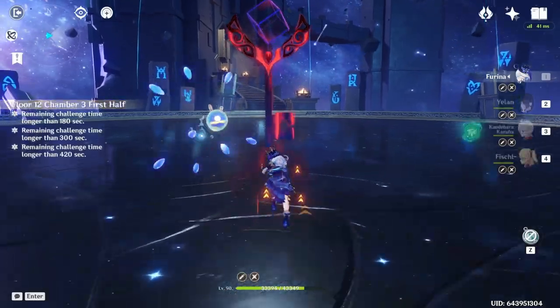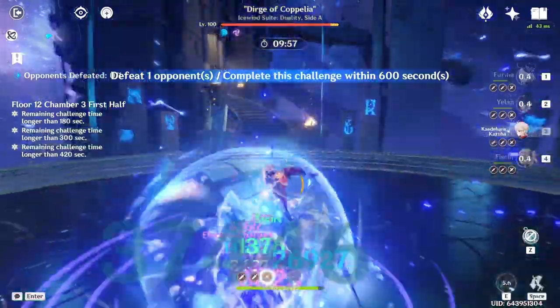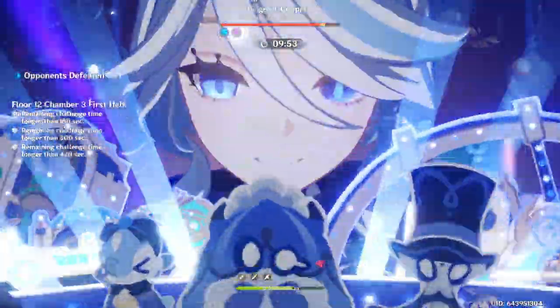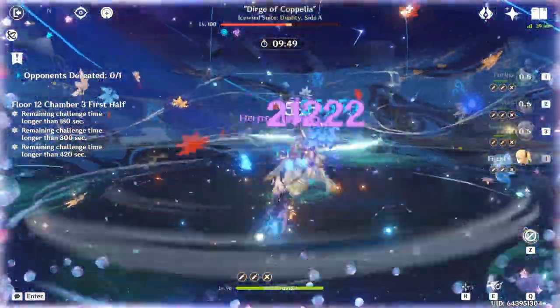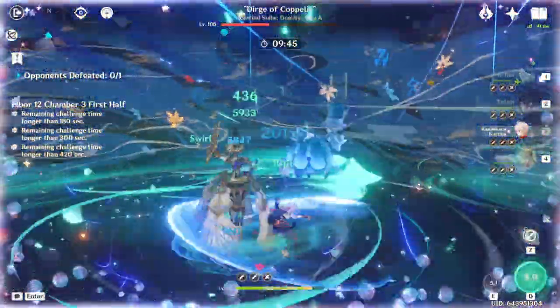As a follow-up to my Kazuha guide, here is a standalone double swirl tutorial. A quick recap on why double swirl is so strong: Kazuha's ascension 4 passive grants your team 8 seconds of damage bonus to the elements that he swirls, based on his elemental mastery — up to 40% damage bonus at 1000 EM. Therefore, the more elements you swirl, the more damage your team deals.